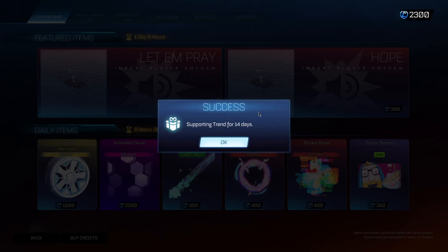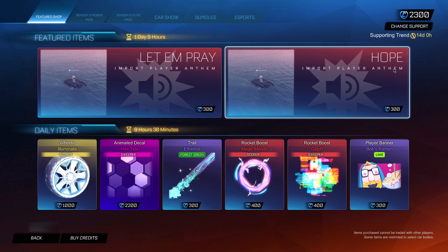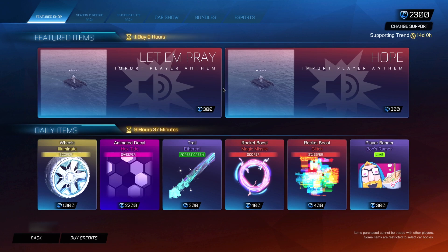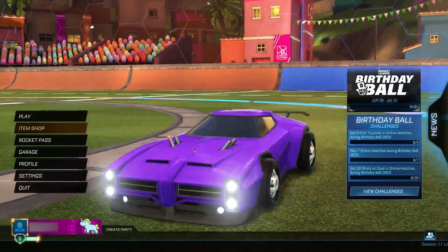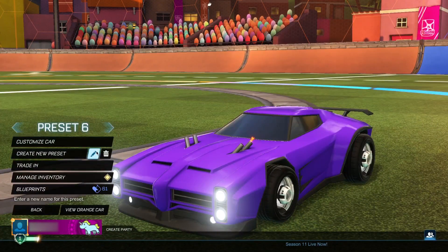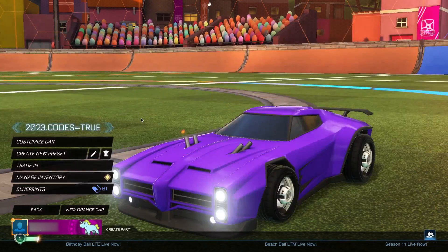Once you've put the code in, go ahead and click OK. You'll be met by this screen — you actually want to leave the code in for a 14-day period, as shown in the top right. If you remove it before those 14 days are up, you will not be able to keep the items you're about to get. We've got some insane items coming up — including black market items, some exotics, and some imports. When you've put this code in, go back to the main menu, then go to your garage and create a new preset. Name this preset '2023.codes=true' — type it out exactly like that or the glitch will not work. Then go ahead and click OK.